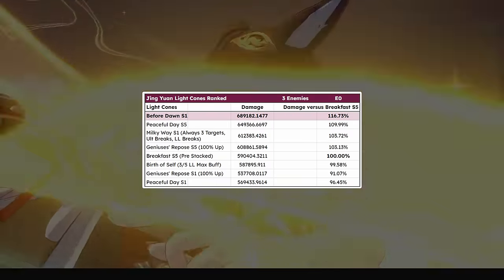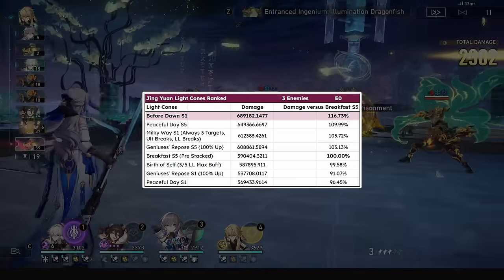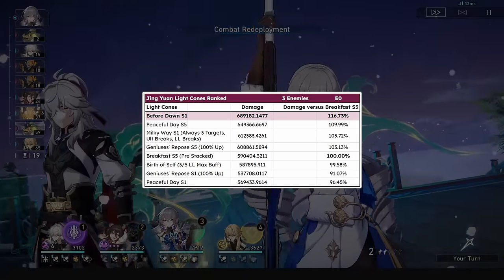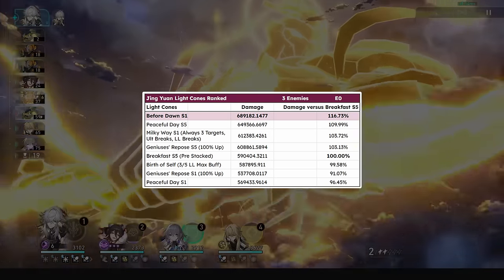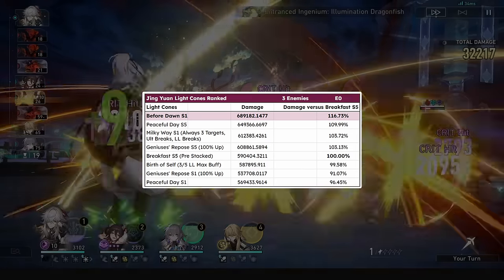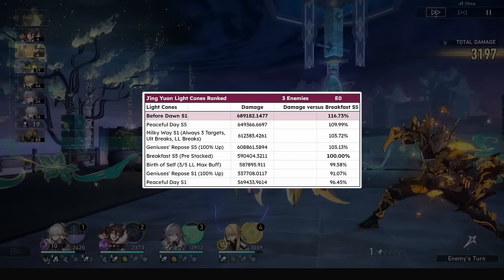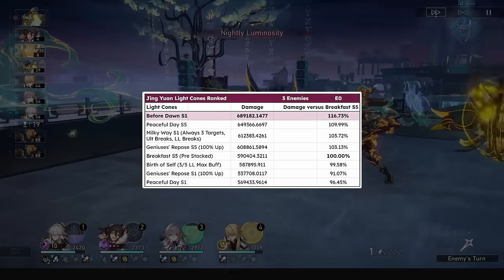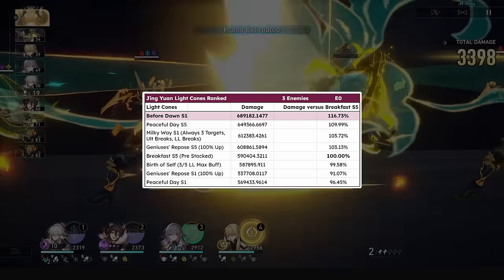For lightcones his best is Before Dawn, completely made for him and a really nice lightcone in general. Peaceful Day S5 comes in next, benefiting his whole kit with damage percent which he lacks a lot of. Milky Way, Breakfast, and Genius' Repose are all great options as well. Birth of Self is quite weak despite benefiting his highest damage profile, and it's only a great option in single target where his talent damage is more substantial over skill and ultimate.